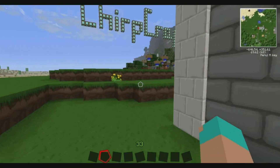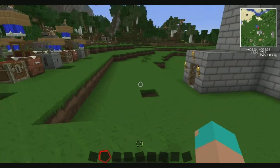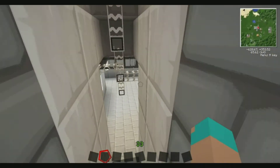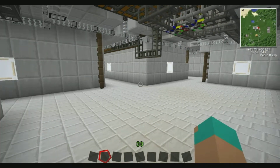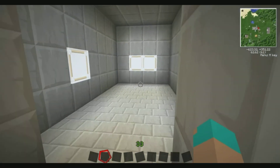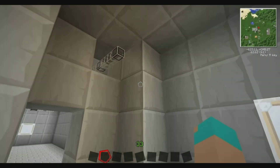Hello and welcome to Chirpcraft. My name is Chris and today I'm doing a tutorial on how to set up an advanced storage system using a mod called Applied Energistics. It's really about advanced storage and advanced crafting. Today I'm just going to show you the basics of the storage, because I don't think you need to know any more than what I'm about to show you to learn the rest on your own.